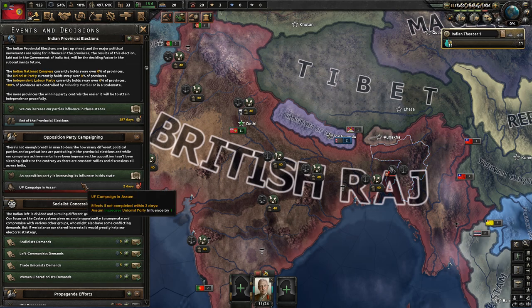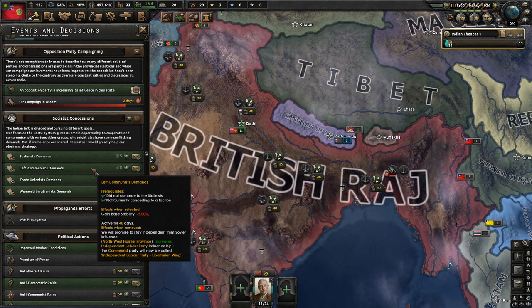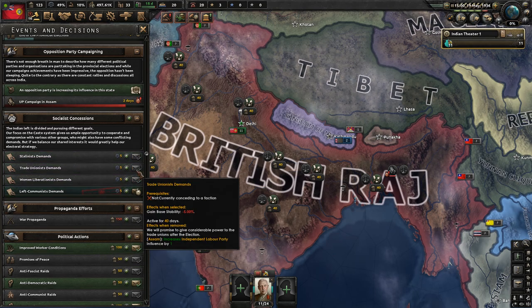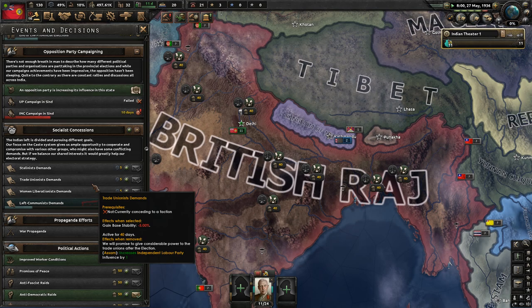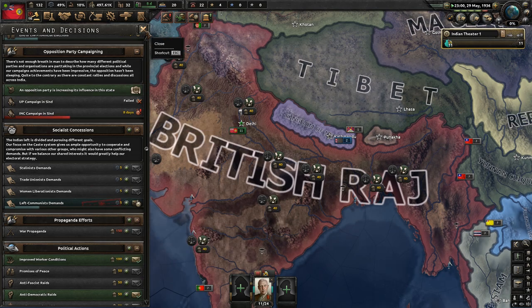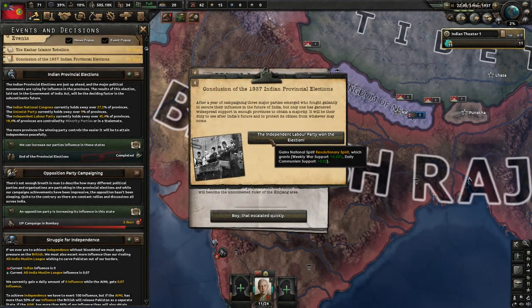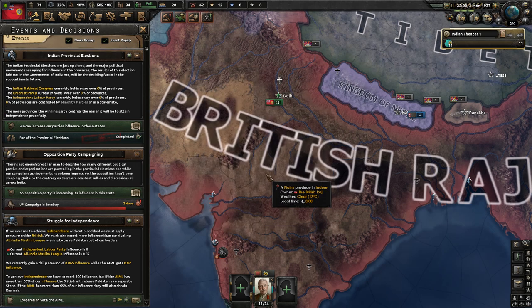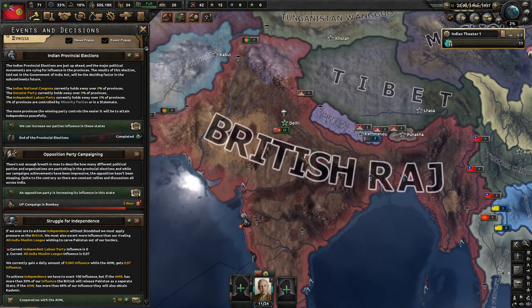Once again, we're going through this election season where we're trying to manipulate provinces to vote for us, and I'm going to do things pretty much exactly the same as I did last time. We're going to be going down the left-comm route, creating a communist government that's going to be separate from the Comintern and slightly ideologically opposed to them. My main goal is to create some kind of faction that can pick up the scraps of World War II in such a way that we get Britain somehow. There's really no clear plan at this stage.